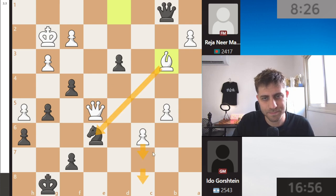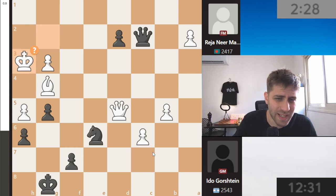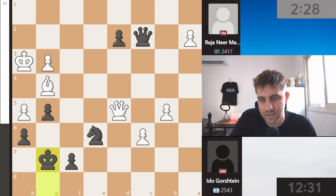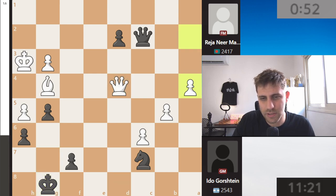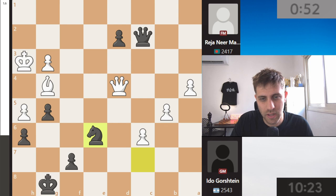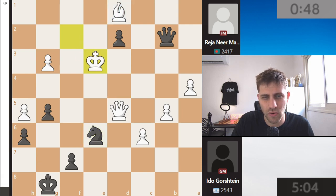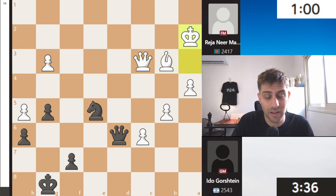He played bishop g4, d2, and now queen d5, takes, takes, queen c2, and knight c7 was a mistake. This position is very complicated — only a computer can judge here. King g7 was the best but very complicated to understand. Knight c7 was played, queen d8, and now queen d4 coming back, and a4 — going for the pawn structure, brilliant. Knight g6, queen d5 — and this position should be lost. The king is coming to take the d2 pawn, and that's it. This game is over, a loss for Iddo Gorstein, unfortunately.